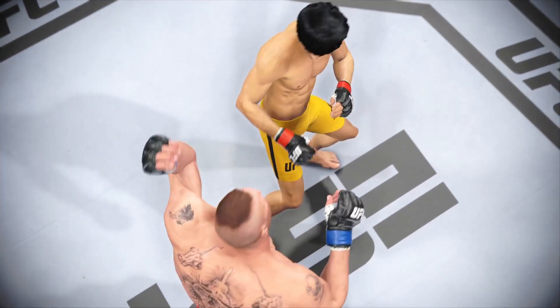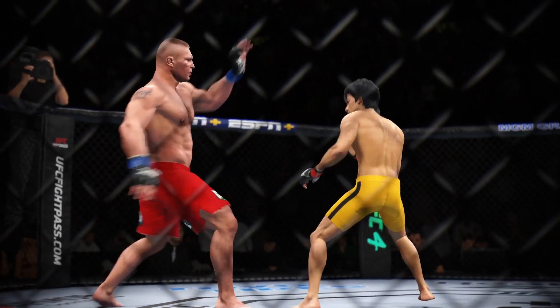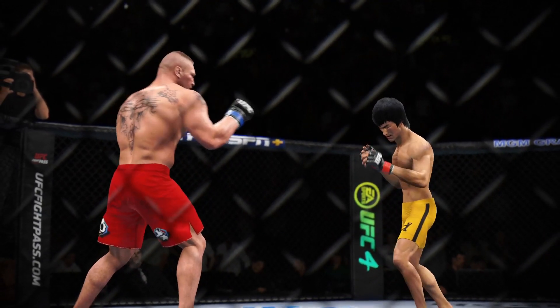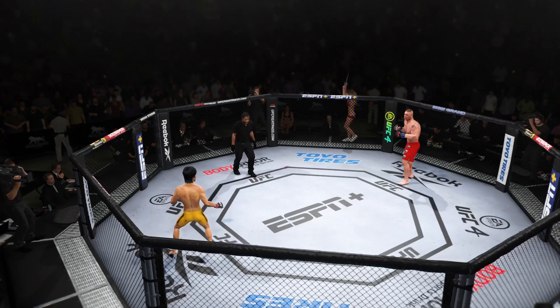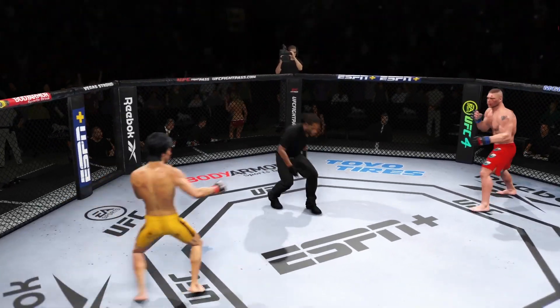He was trying to go forward, trying to pressure, and when he was doing that, he was carrying his hands low. His opponent was just wrapping that kick up and over the side of his guard. Credit to his opponent for finding this shot, but really bad on him for not making the adjustment to stop it.